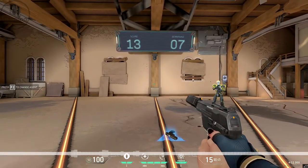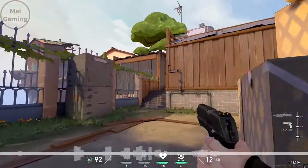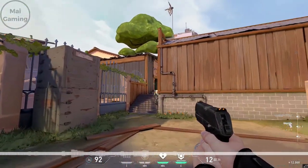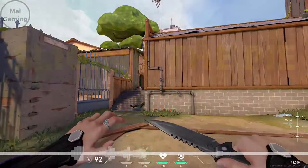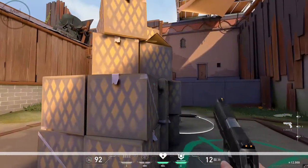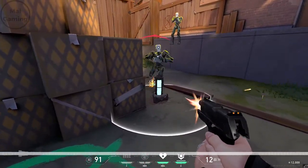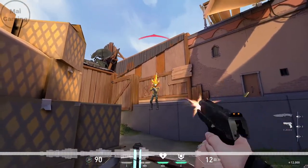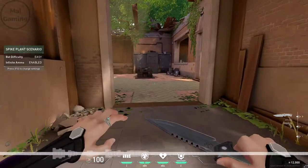Another way to get good crosshair placement is checking corners correctly. Before you rush into an area, slowly check one corner at a time using the pie method. Peek one side and check for common angles, then keep peeking until the area is fully clear to the other side. This will help with crosshair placement, and you will be ready to take individual fights instead of rushing into an area with possibly 2 or 3 enemies without any information.